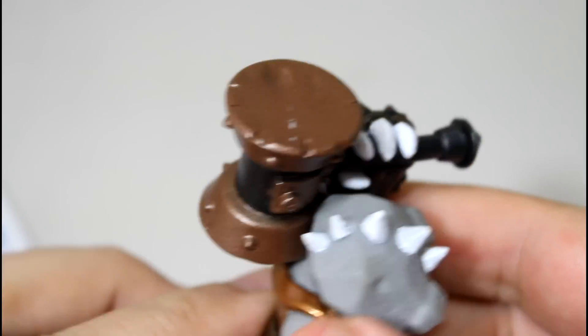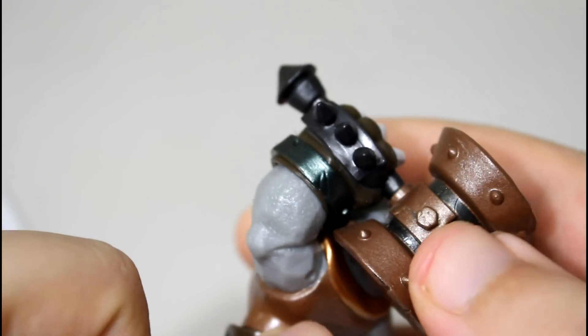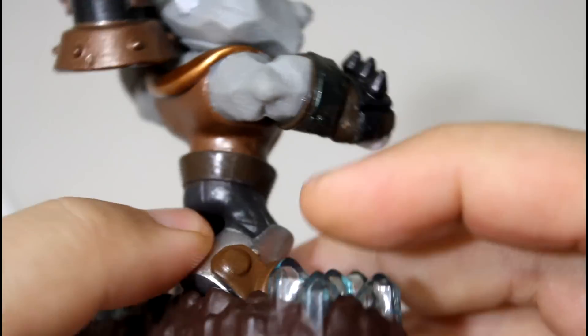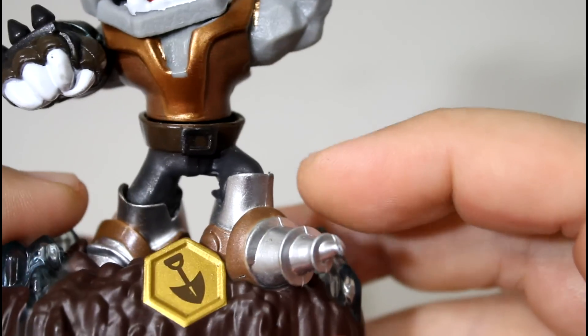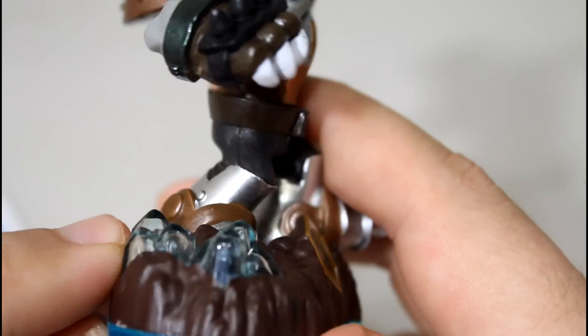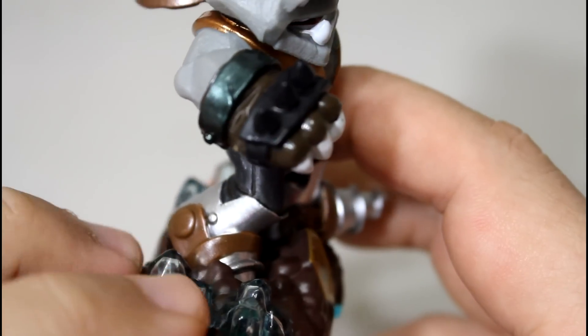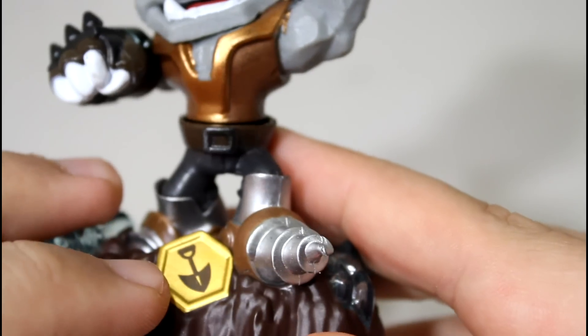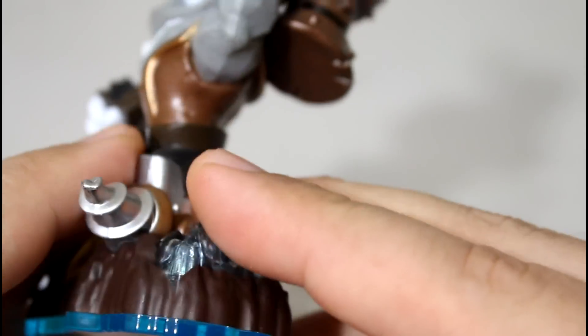He's got a little vest on so you can see his muscles. There's his hammer here and he's got little bolts on it. He's got a little brown belt and he's got boots with drills on the end of his feet. He's an earth element so he has an earth base with a little crystal sticking out of it, and of course he's got the dig zone symbol on his little base.